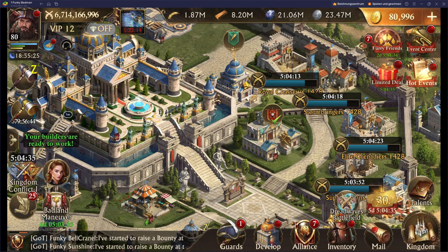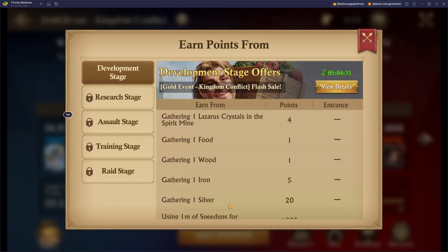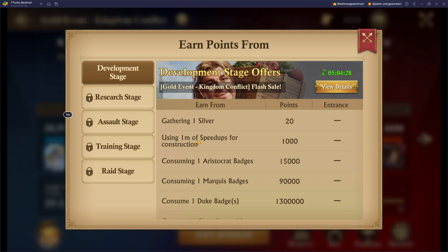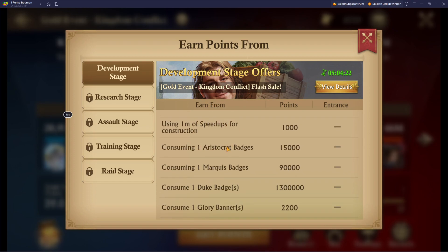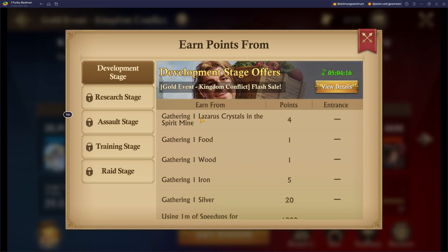For the Kingdom Conflict today, points can be earned by using 1 million speedups — specifically 1-minute speedups for construction — consuming badges, consuming glory banners, and also gathering in the Spirit Mines and on the Kingdom map for Wood, Iron, and Silver.